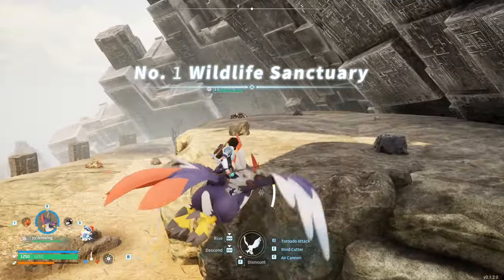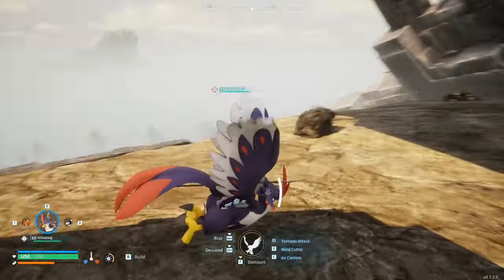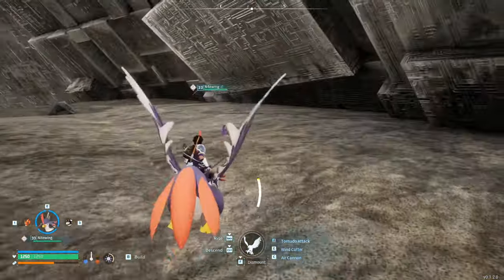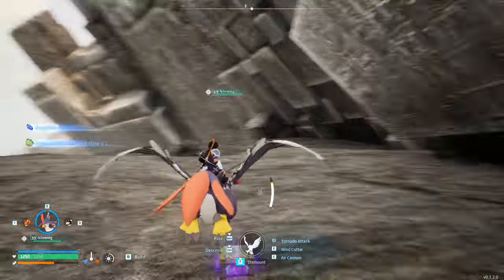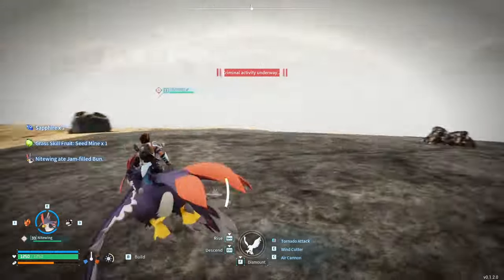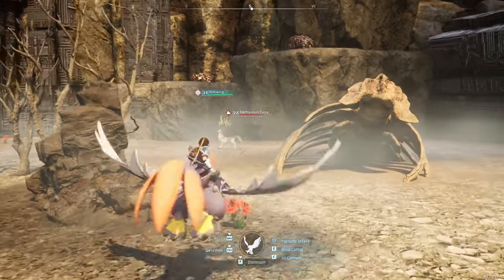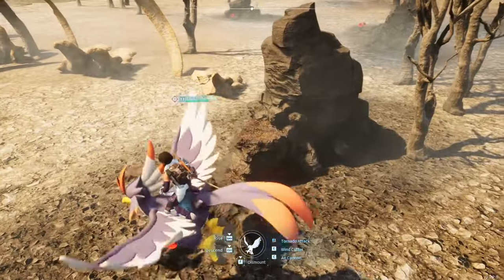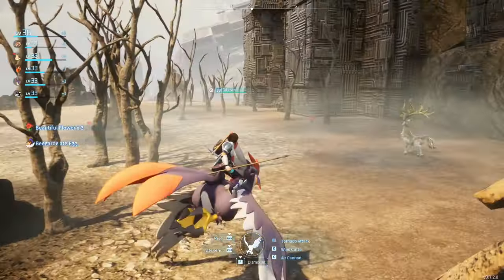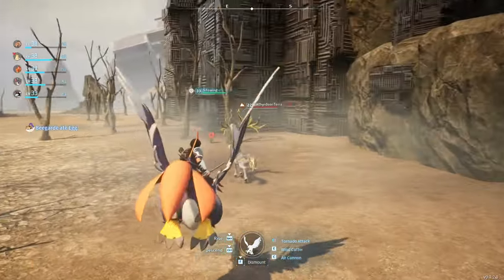Wildlife Sanctuary number one. There's some coal here, not as big as I was expecting. Criminal activity underway. How do I make it stop? You know how we just spent the entire last episode hunting for one of these? We could have caught it right here the whole time. It doesn't say we're being criminals.